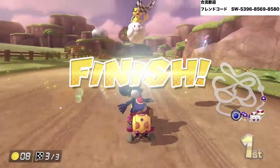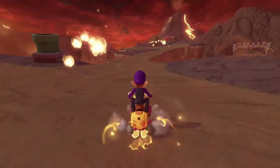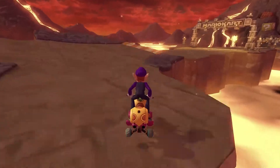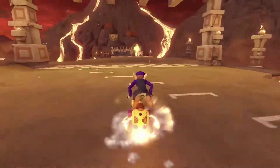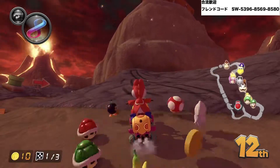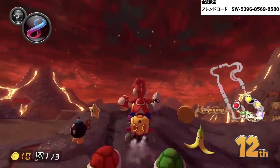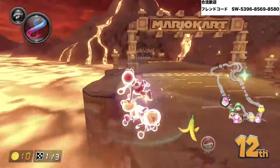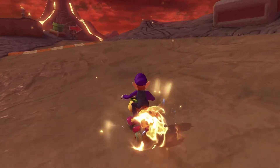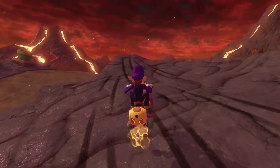But before we start, let me share one piece of known item shortcut. This is the shortcut of Grumble Volcano. It's only available on the third lap. What you need to do for this shortcut is exactly what you see: left drift, release it, and jump three times to ignore the dart.